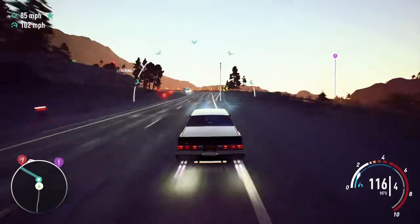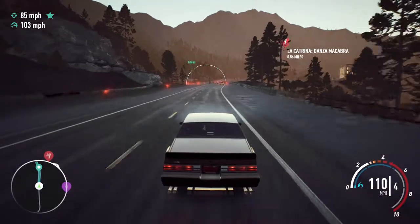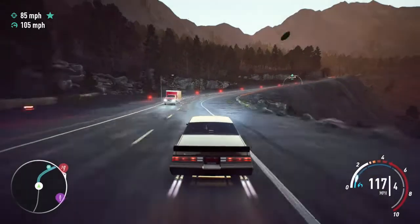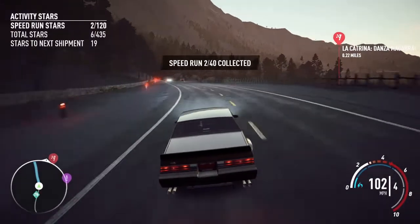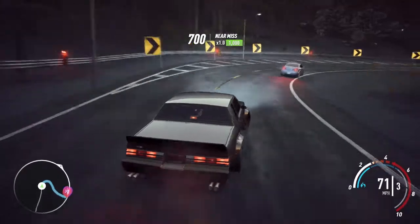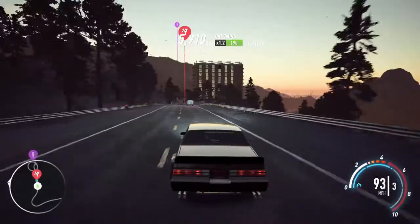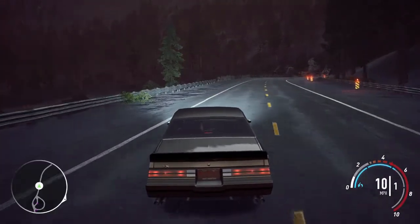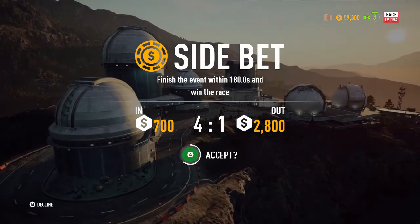Let's go and use this boost. Coming up on the end of the speed zone — let's see if we can get up to 107. 106 — not going to complain, still got us more credits. If I'm not mistaken, at least 250 more credits. Let's drift that corner. Let's go and face La Catrina here — looks like she is in a 240. Let's race her, see what we can do. Yep, 240 — thing is looking beautiful.